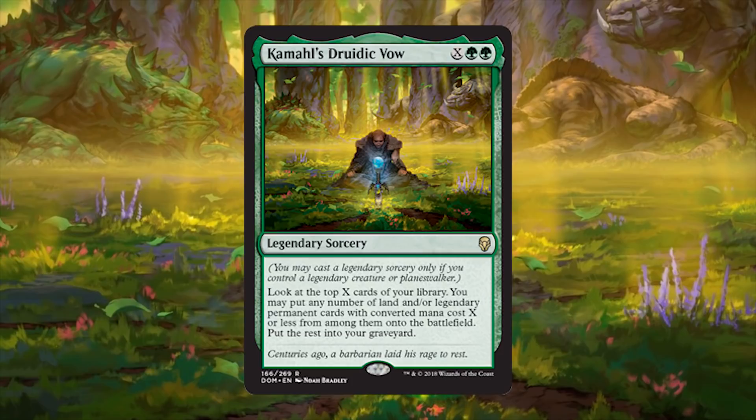Goblin Warchief is reprinted in a normal set — do you know what that means? It means this menace is now in Modern. Modern goblins just got so annoying. Goblin Warchief is a straight-up nightmare. If you hate playing against goblins, you better dodge Modern for a bit, because goblin Warchief can smash. Oh crap.